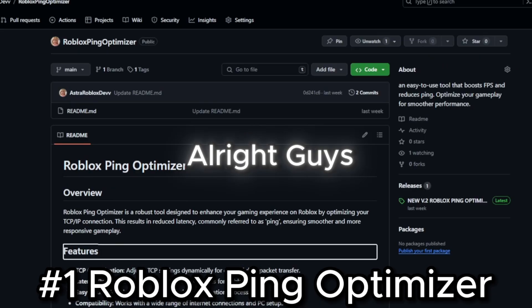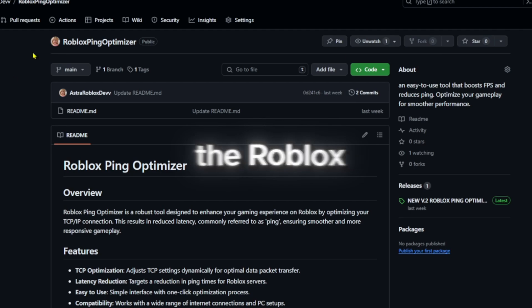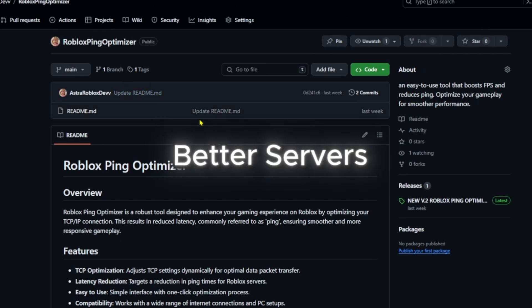This video is going to have one main method of lowering your ping. The first thing you want to do is head to the link in the description. This is a GitHub webpage for the Roblox Ping Optimizer. This will actually help your ping a lot in game by connecting you to better servers.